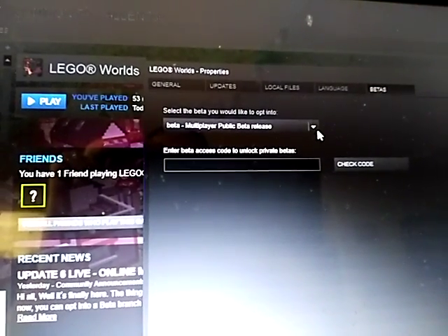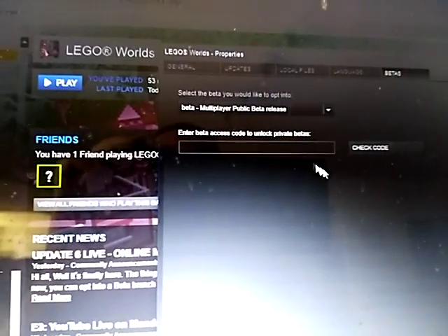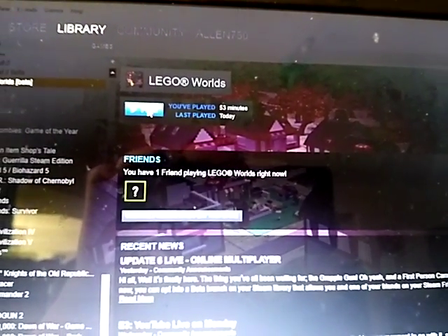You want to click on this drop-down menu, click on Multiplayer Public Beta Release, click Close, and then your game will probably update.